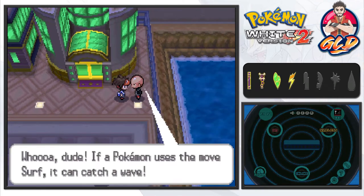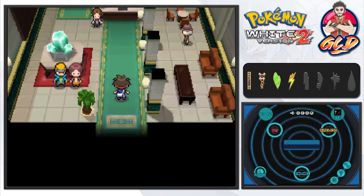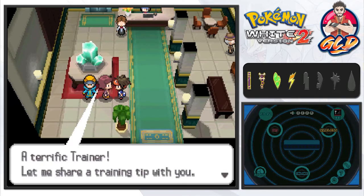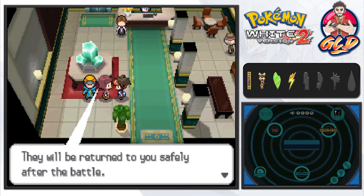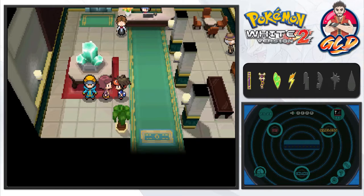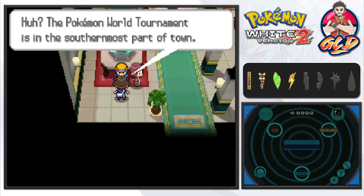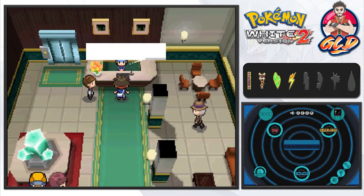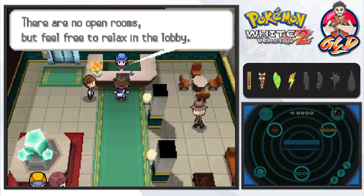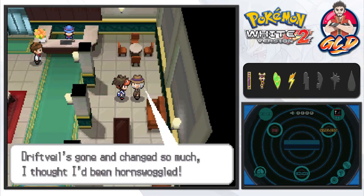Exploring Driftveil, one NPC mentions that if a Pokémon uses Surf they can catch a wave. A trainer tells me: 'During a battle, even if your Pokémon's items are taken away, they'll be returned safely after - but disposable items seem to disappear.' Another NPC mentions watching the Pokémon World Tournament, which is in the southernmost part of town. But when we try to enter, a staff member says they're still preparing the area.